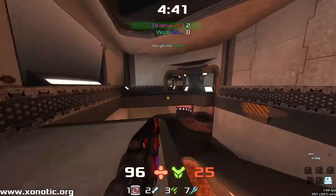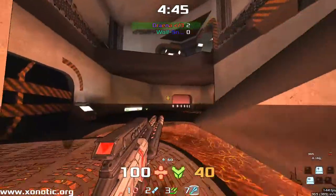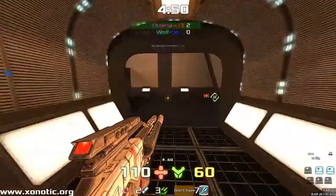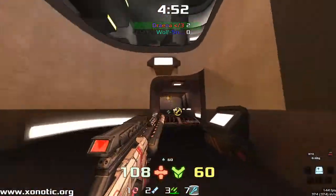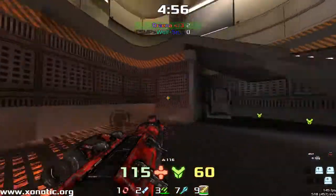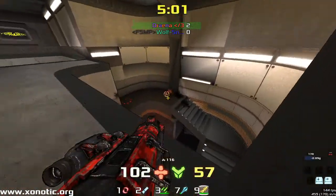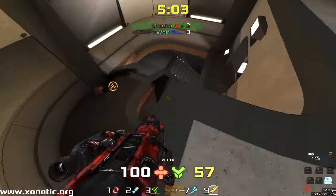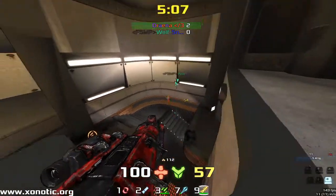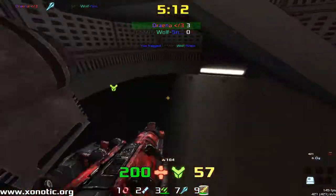Now Wolfsnipe wants to push, knowing Drainer has no armor really to speak of. He has picked up a few shards — there are a few shards around this map, you can stack up on the lower levels, which is where you're probably going to end up if you're out of control, so it does help you. Very slow paced game today though — two frags on the board, Wolfsnipe with one but a suicide, five minutes into it.